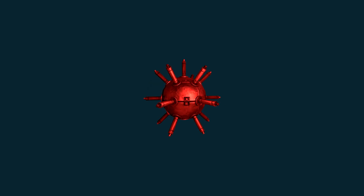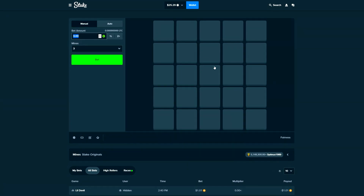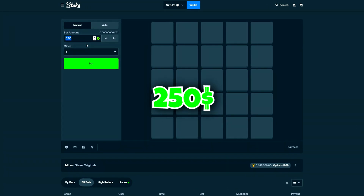Today we're taking $25 and we're going to attempt to make this into $250 on Mines. We're gonna try a bunch of different strategies including different bet amounts, different mine amounts, going for the corners, going for patterns — and we're gonna see if we can take this $25 all the way into $250.